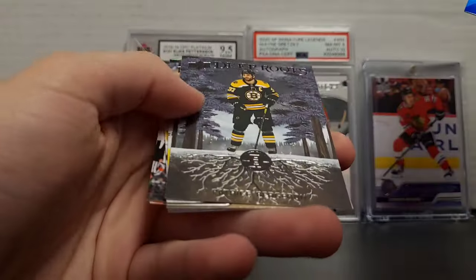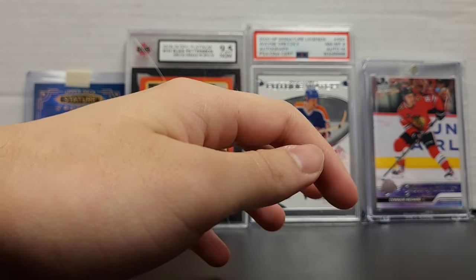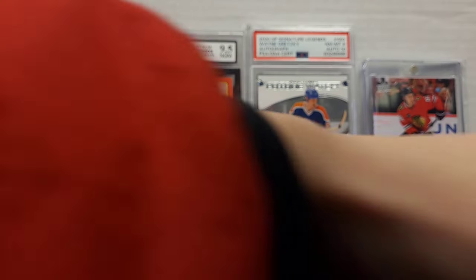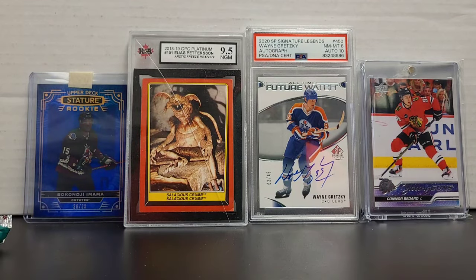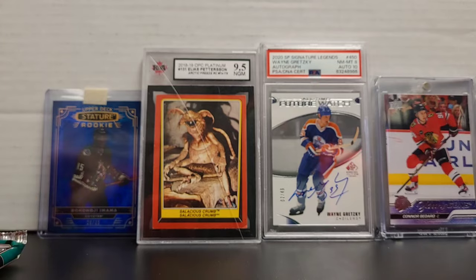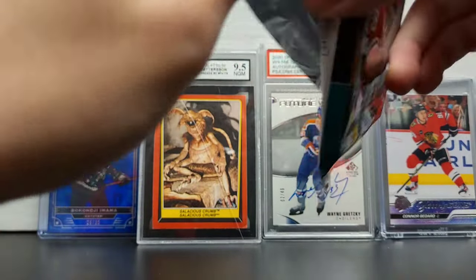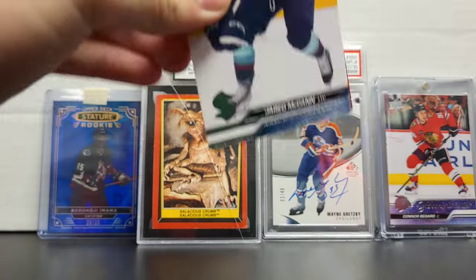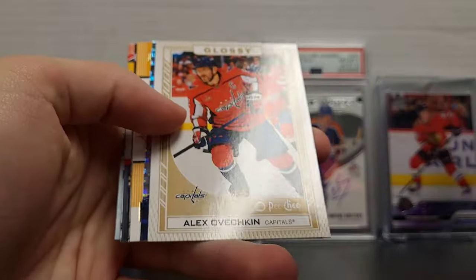I don't know who that is. John Gibson and Deep Roots of Bergeron — these are nice, they're all matte. They remind me of Game of Thrones. They're better than the other MVP-looking inserts, the ones with the weird horizontal ones. Let's get that Bedard in the one-touch. There's mine — I have a rookie card one on my shelf, one of the three rows. Ovechkin Glossy.